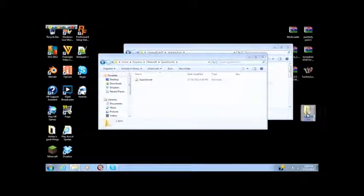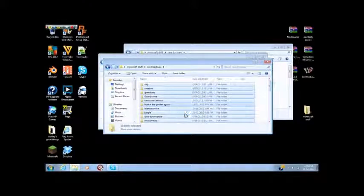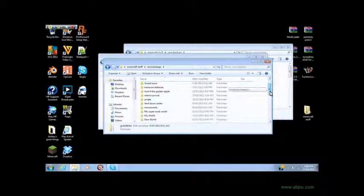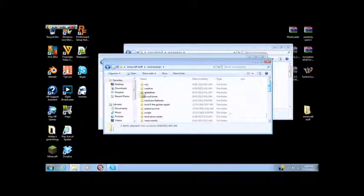If you want to put multiple files in there, you can press Control+A to select all of them, or you can hold Control and click to select individual ones — like Grand Tree. Copy is Control+C if you want to know, but I just prefer to right-click and press Copy. So I'm copying those files and they go into the folder.